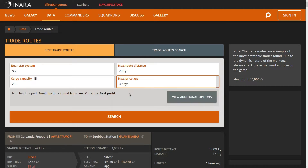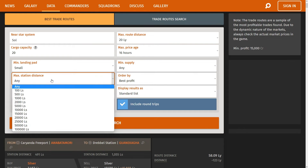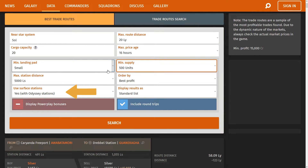The prices shown on this website change with time. Setting the price age filter lower will increase your chances of getting the same profits shown on the website. There are other additional options to customize the search — they are optional, so you can leave them as is if you don't want to mess with it. If you don't have the Odyssey DLC, set that option to no.